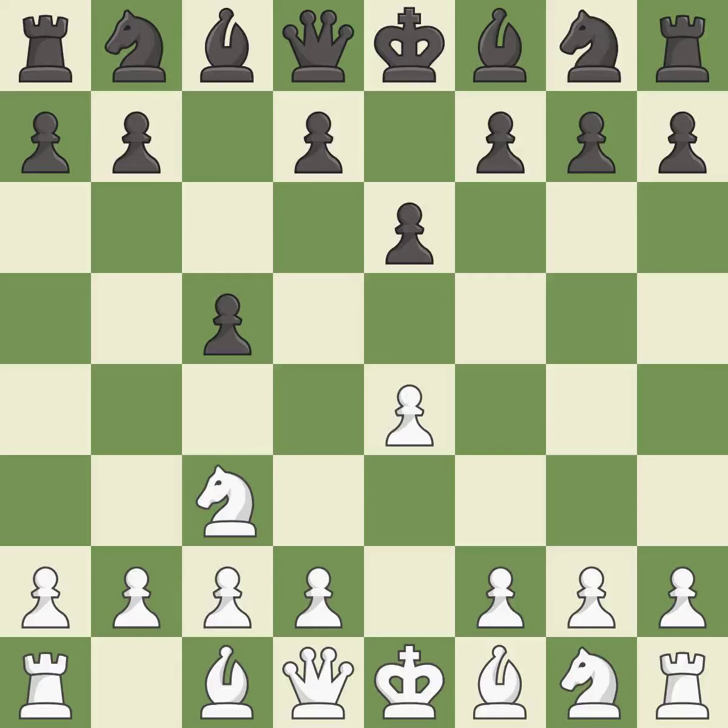e6 supports the d5 square and allows the dark squared bishop to develop. g3 prepares to fianchetto the light squared bishop to g2, where it will control the center from the long diagonal. d5 takes space in the center and attacks the e4 pawn. This is an equal trade.